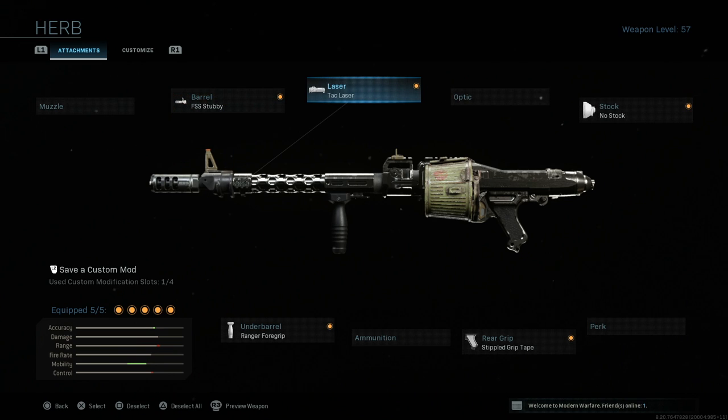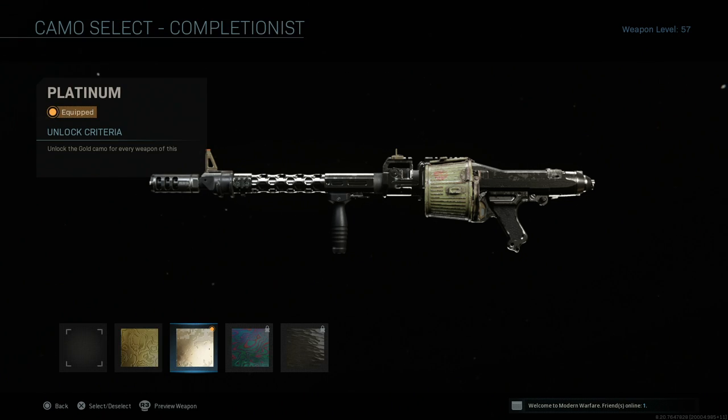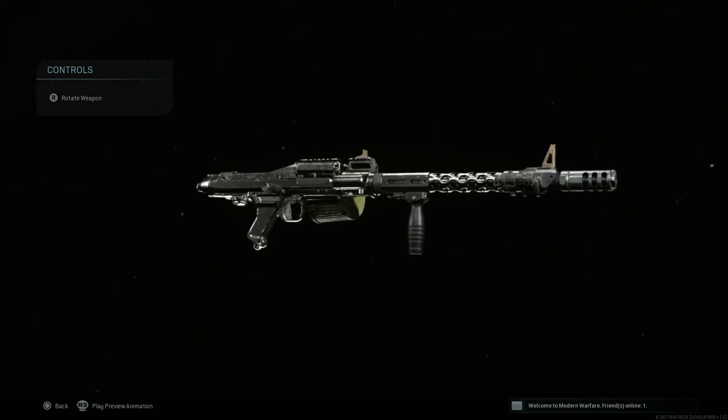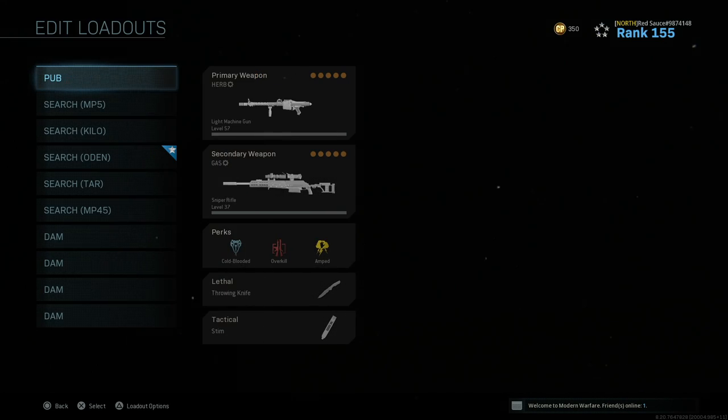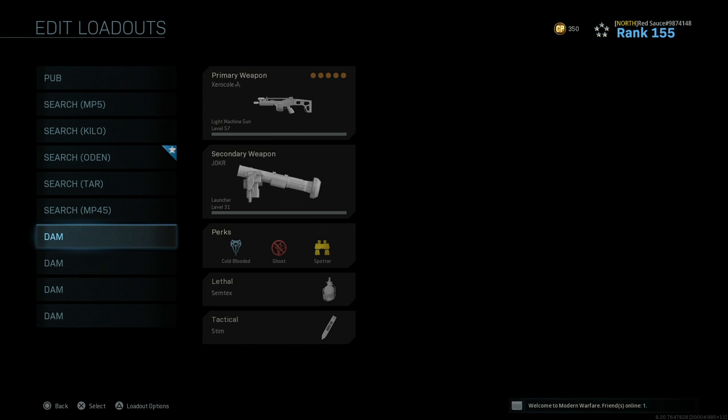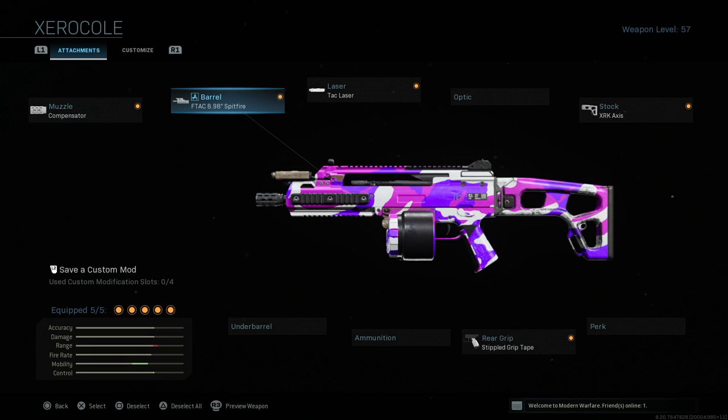Let me show you guys what platinum looks like — the good old MG42 with platinum. Pretty good looking, not gonna lie, it's a little shiny. But yeah, we're working on the Bruen, and also working on the Holger kind of at the same time.